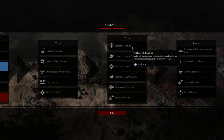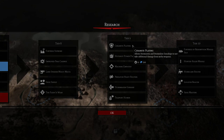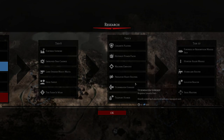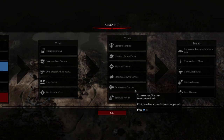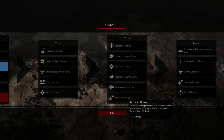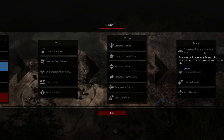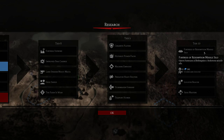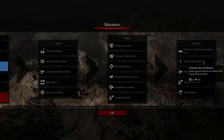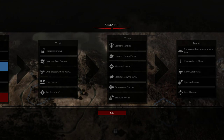For Tier 9, I was planning on getting Ceramite Plating for our Storm Raven and Storm Talon gunships to protect them from Melta-weapons. I also plan on getting Predator Heavy Bolters, Storm Raven Gunships, and Teleport Homer. What I really want most is the Fortress of Redemption missile silo — adding a Crack Storm missile silo to the Fortress will be very helpful — along with Hunter Killer missiles.